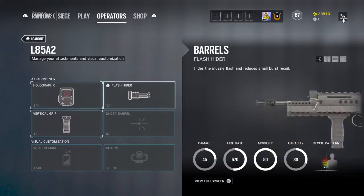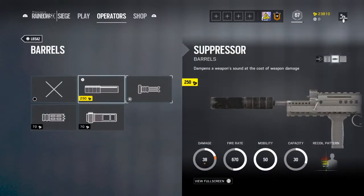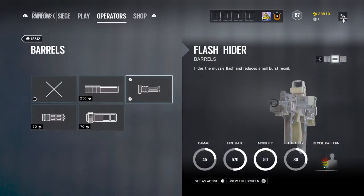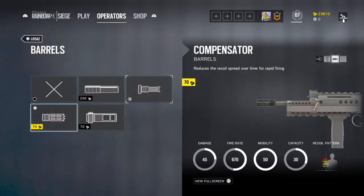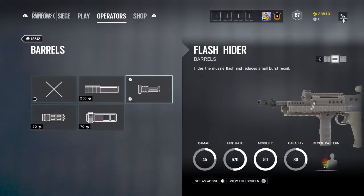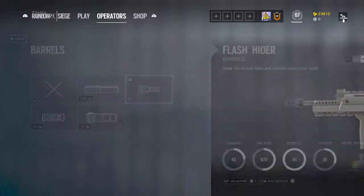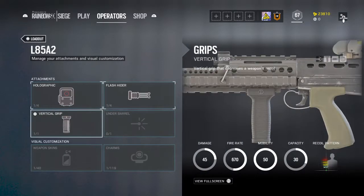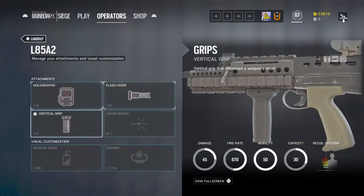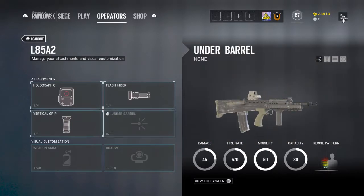For barrels, I would go Flash Hider because the L85A2 has some recoil, and it controls the recoil greatly. For grips, I would go Vertical Grip just to control that recoil again. And that's my L85A2 setup for Sledge.